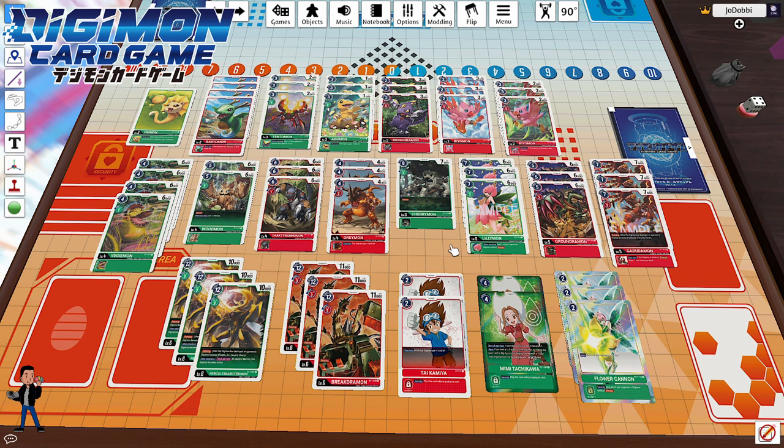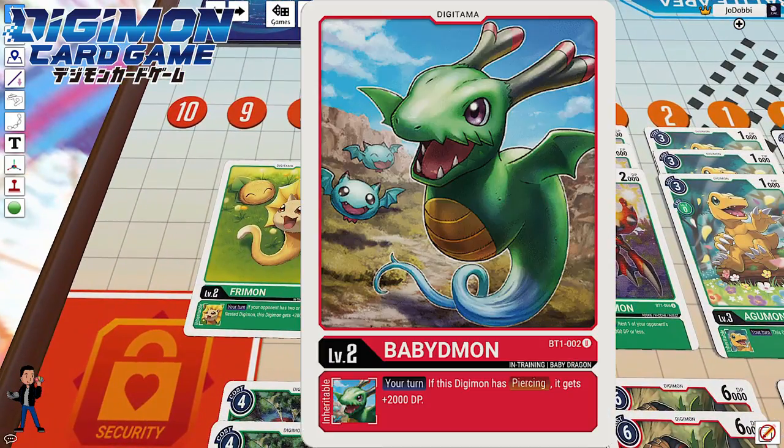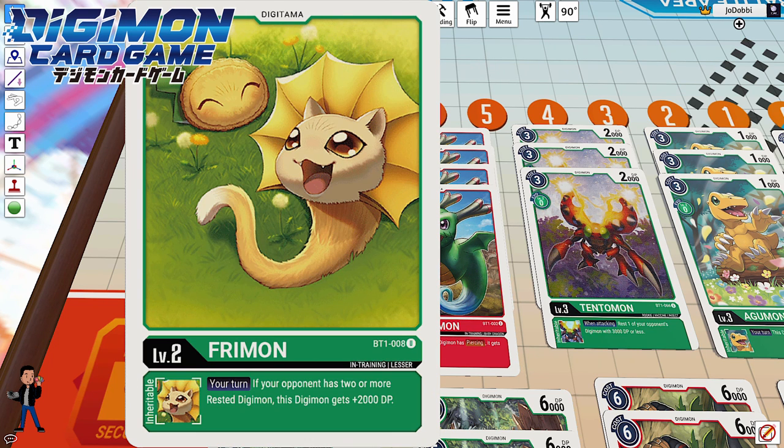I'm running four copies of Baby Demon — on my turn, if the digimon has piercing, it gets plus 2000 DP. It's a great way to address high DP digimon on the board and survive security checks from piercing. I've also got one Freemon, which gets plus 2000 DP if my opponent has two or more rested digimon — really great for Hercules Kabuterimon, who only has 10K DP, which is fairly low for a level six.